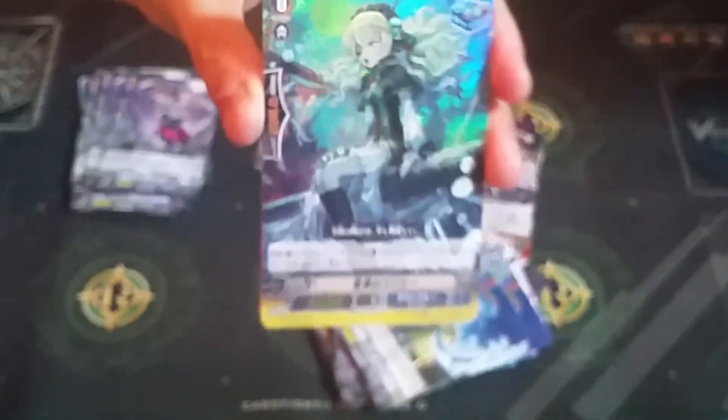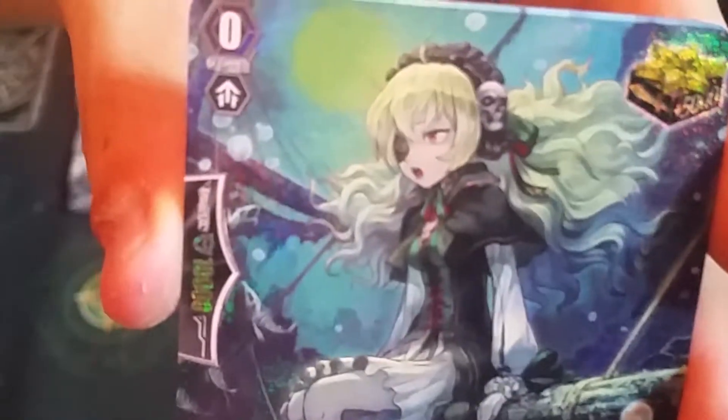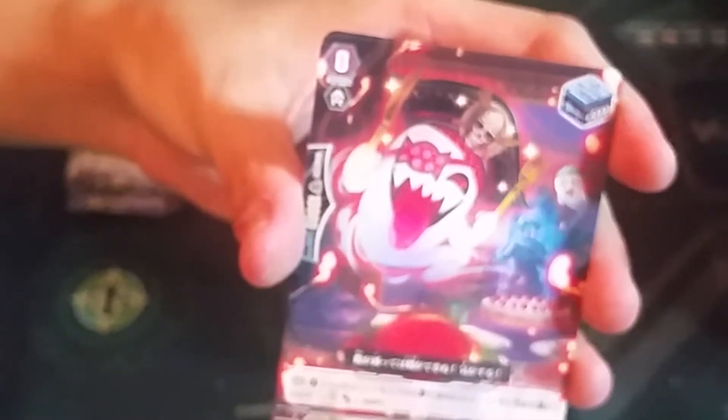Sea Strolling is the great one; this is Rough Seas Banshee. So we have a reprint of Rough Seas Banshee in alternate art — also like the Triple R and the G3 stride, it has this glitter double-R foiling pattern. Very very nice new artwork, and it gives you two — actually they give you four. Four Rough Seas Banshee, all alternate art, very very cool! Although if you're playing from the start you already have the common version. They also have a new stand trigger with a Margal-style effect: send to soul, card plus 3k.